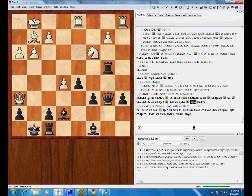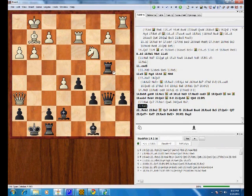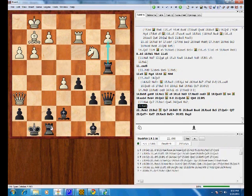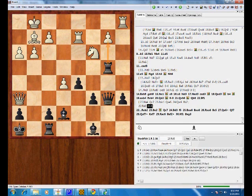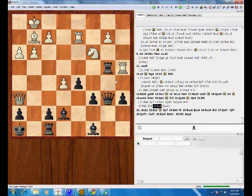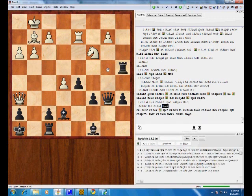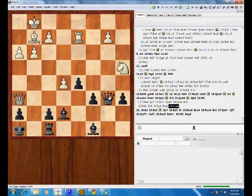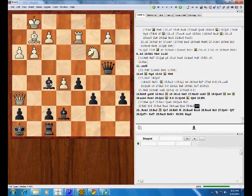Rook d2 is another idea. In this position, black can consider king h8 and rook g8 ideas. Rook a4 is what the computer's suggesting, because if you take on b2 he can swing a piece over. So you see one of the ideas here is queen b4, knight c3, bishop f5. Bishop f5 is a common theme to guard the kingside here.